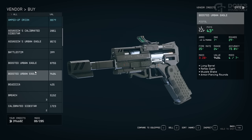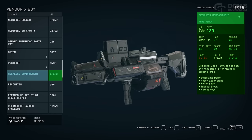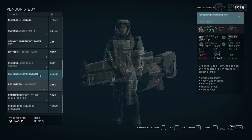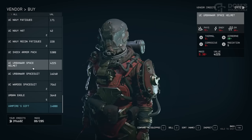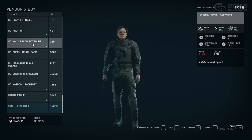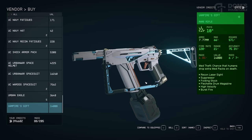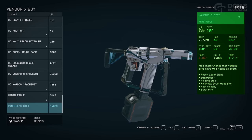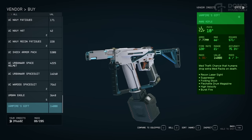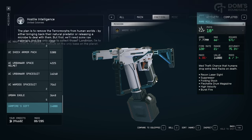The two rare weapons he is guaranteed to have are the Reckless Bombardment — an insanely powerful, albeit very expensive, rare heavy weapon — along with some very stylish United Colonies armor sets. More importantly, the Vampire's Gift, which is a very high-capacity, high rate-of-fire rare rifle with the Med Theft ability, meaning there is a chance that humans will drop extra Med Packs on death.